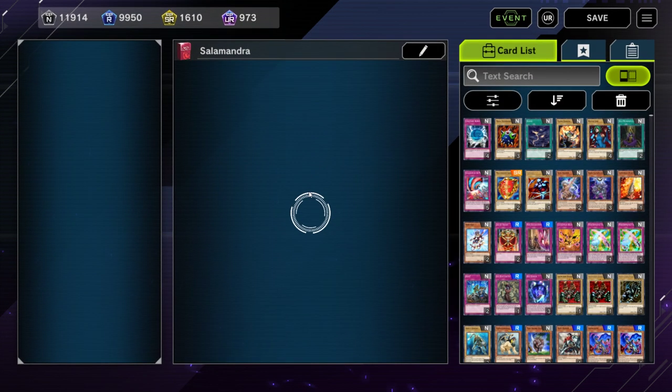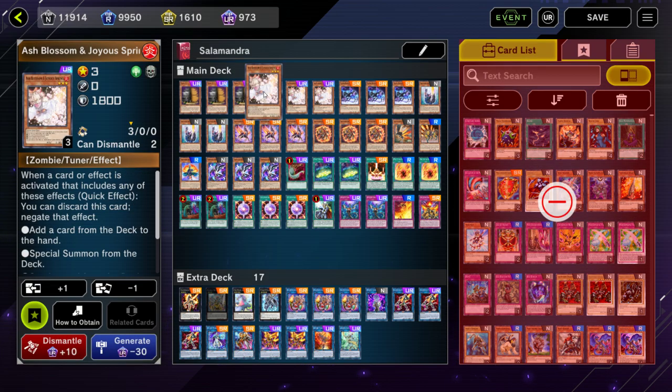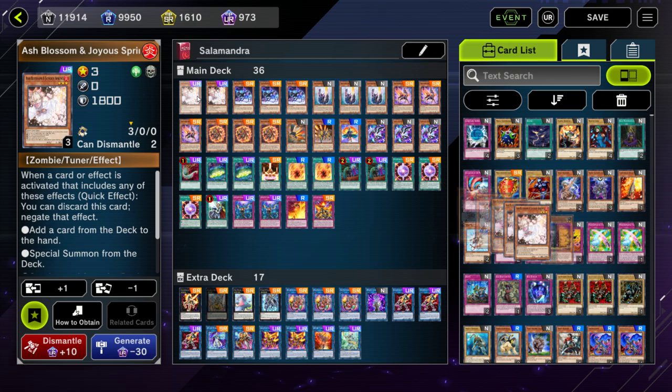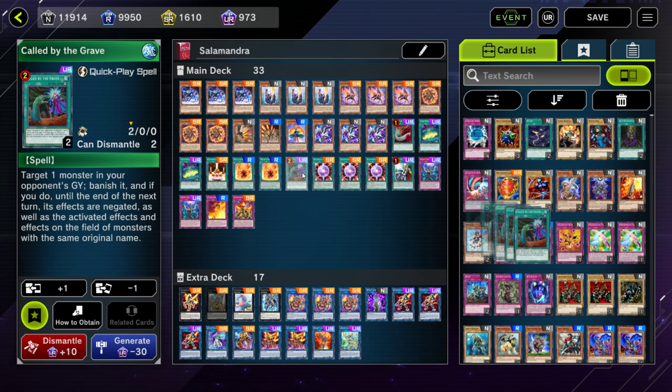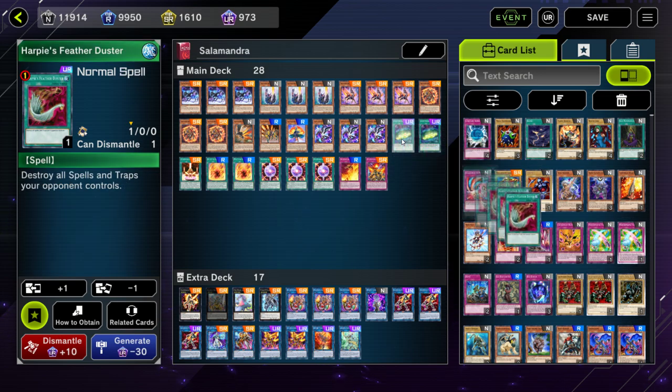Let's start off with the budget option, which is always Salamangrae — always a great choice whenever it's available in an event because it's a very consistent deck that can perform very well. If you look at the core of this deck, it has a bunch of staple cards that are ultra rare, but if you take all of these out, you're going to be left with something you can craft the way you want after you buy three copies of the structure deck.